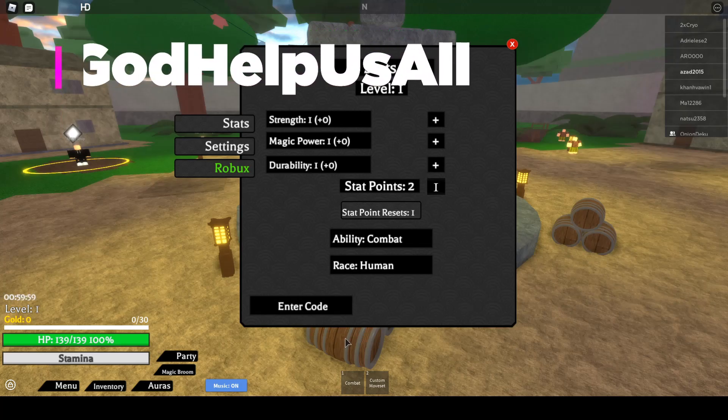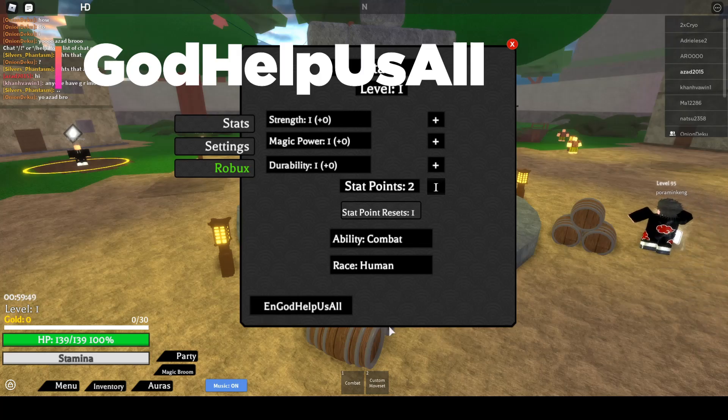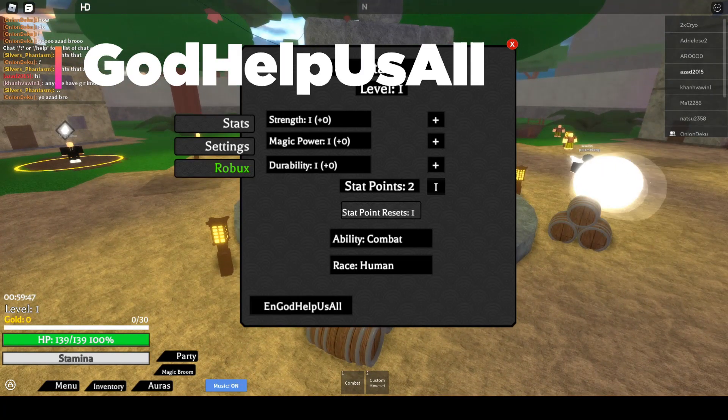Here is the first code for today — it's going kind of fast, I couldn't show it clearly. The code is 'God Help Us'. I'm going to show a title on screen so you can easily understand.